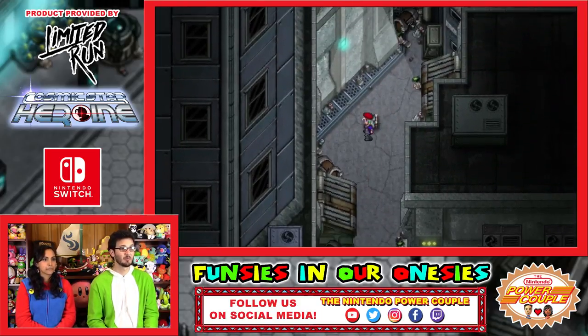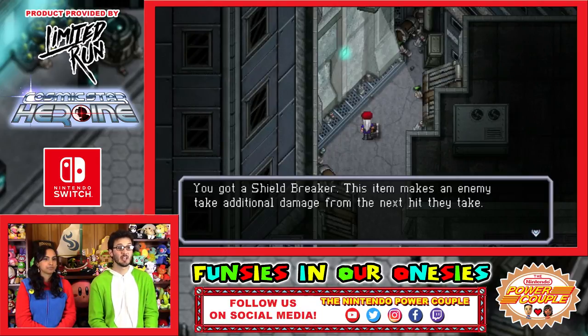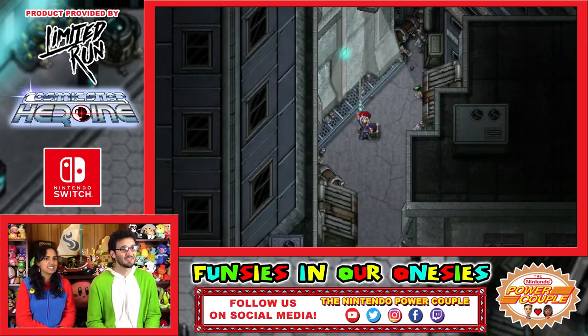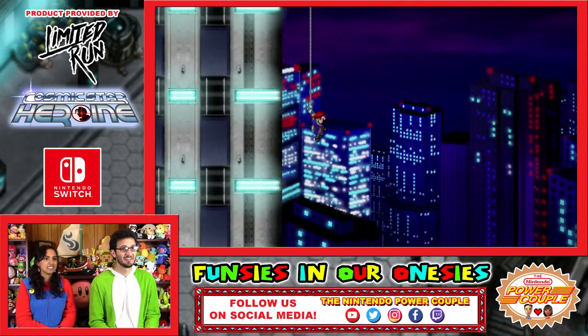Let's grab this box. Shield Breaker — this item makes the enemy take additional damage for the next hit they take. Booyah! We got a booyah. We're ready for this. Very cool.